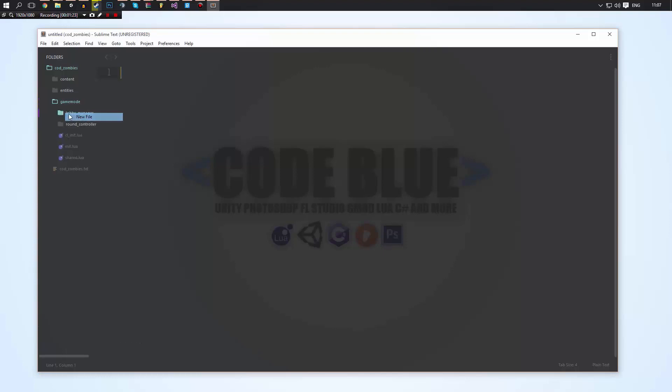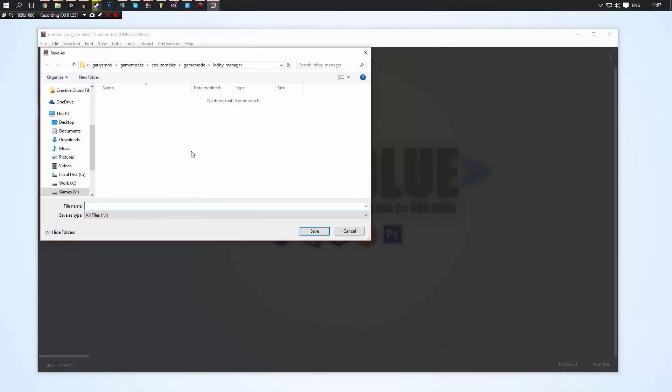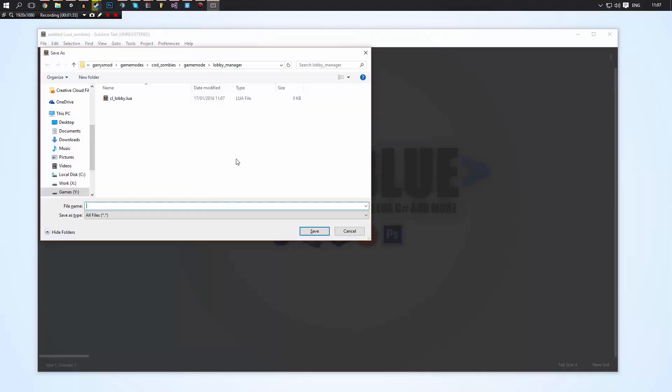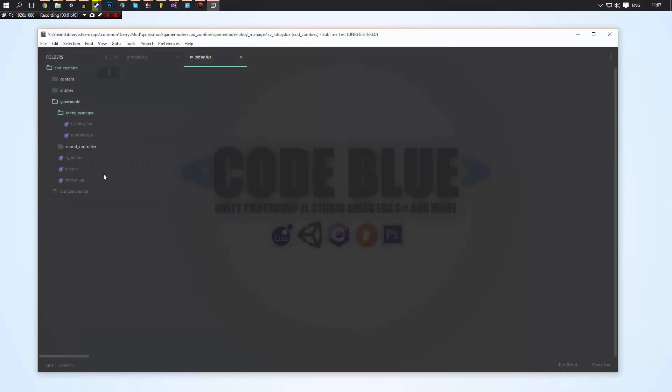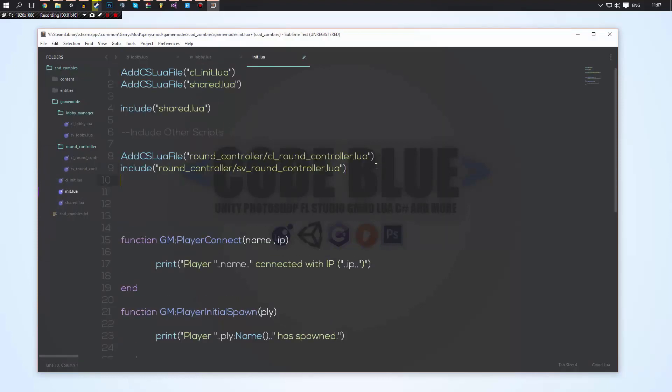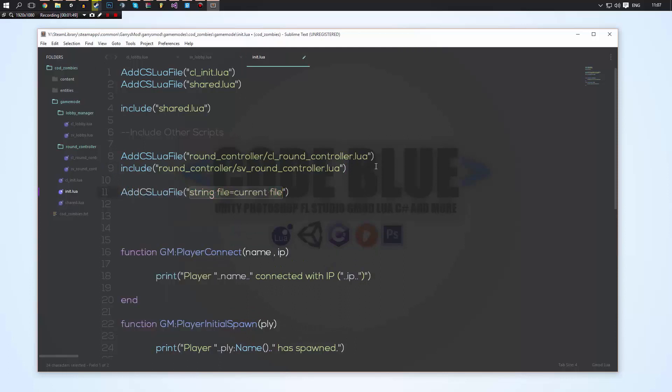Inside that folder we'll create a new file and save it as cl_lobby.lua. Then we'll create another new one and call it sv_lobby.lua. As we did with the round controller, we're going to need to go into the init. We need to add cs_lua_file and add the lobby_manager/cl_lobby.lua path.